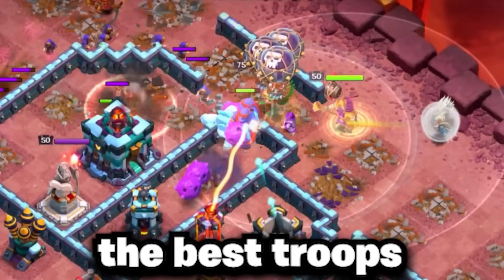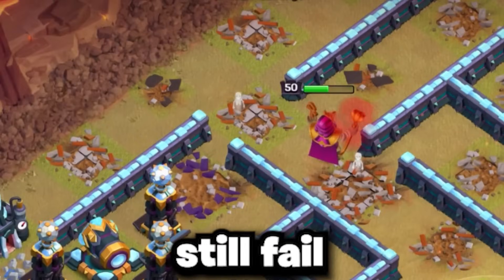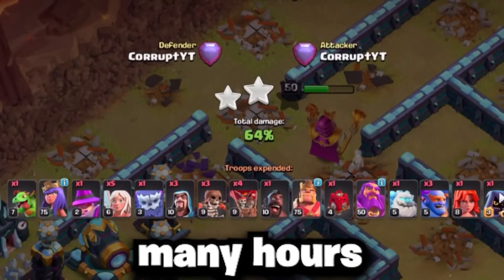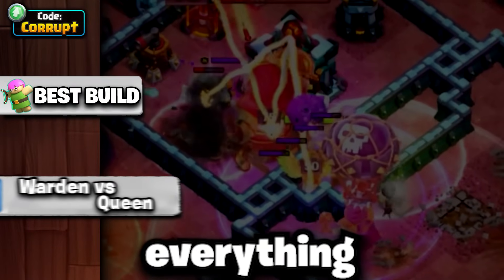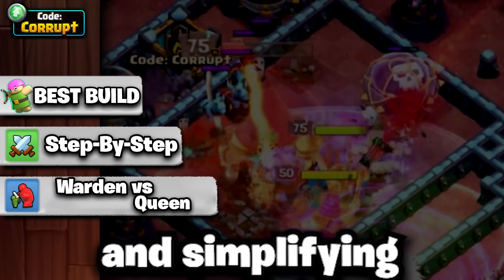Super Bowlers are still one of the best troops at Town Hall 13, but without these tips, you can still fail regardless of how many hours you put in. I'll be breaking down everything from the best hero equipment, the different versions that you can run, and simplifying each step to help you 3-star any base.